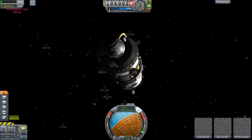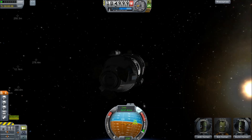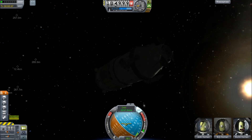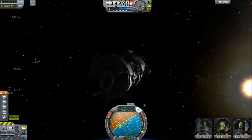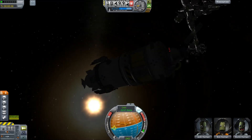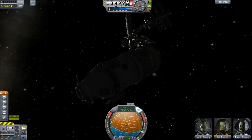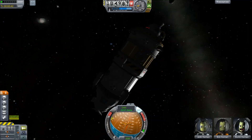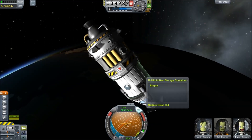We have some survivors on this. We can turn on the SAS, and maybe that will slow the rotation. No, it's not going to slow the rotation at all because they don't have SAS, but we can do this manually. These guys, despite the impact, actually have a relatively useful ship, so maybe we should send them out to rescue the two guys in the pod.